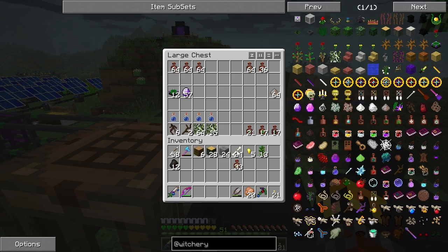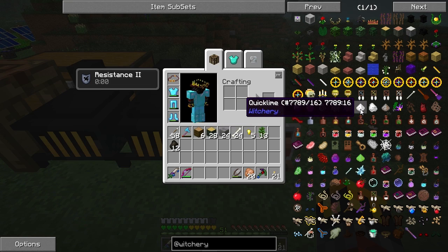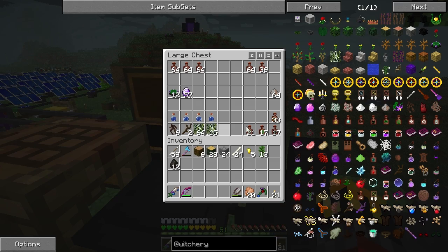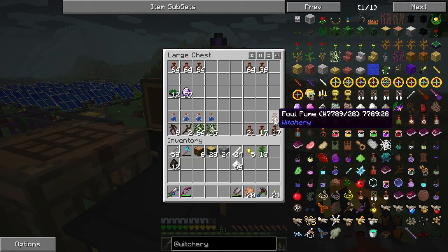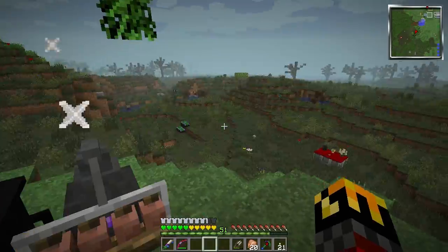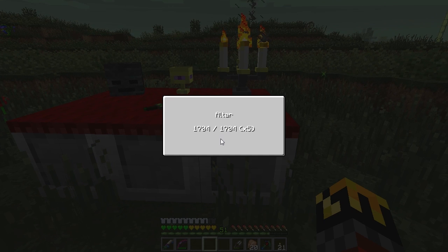Now I have some foul fumes, and I need quick lime which is just wood ash in a crafting table. So all I need to do is take these foul fumes and quick lime, put them in the distillery and wait. I'm not sure if this is draining my altar — it was at 1700 and then it went back up to 1704, so I don't really know how this works.